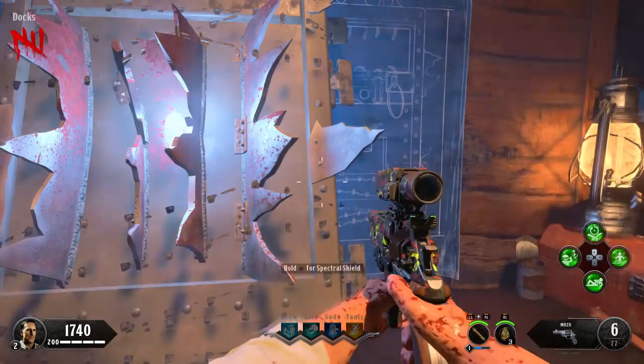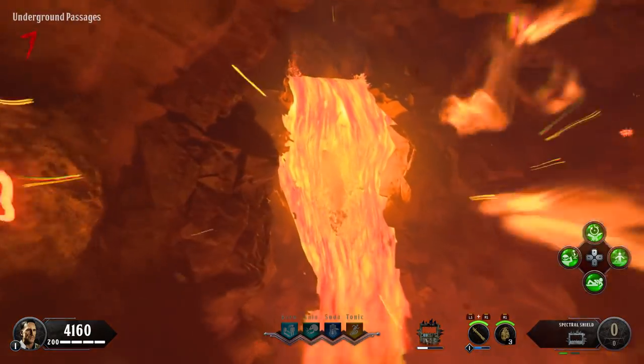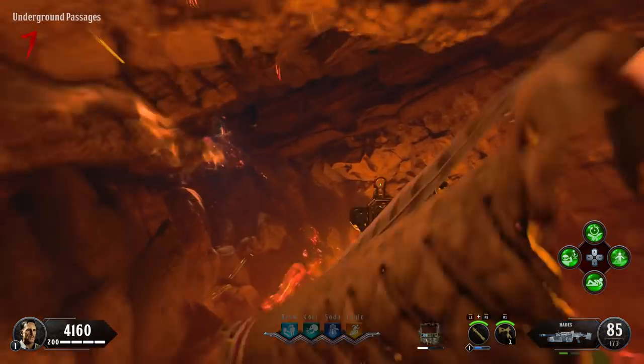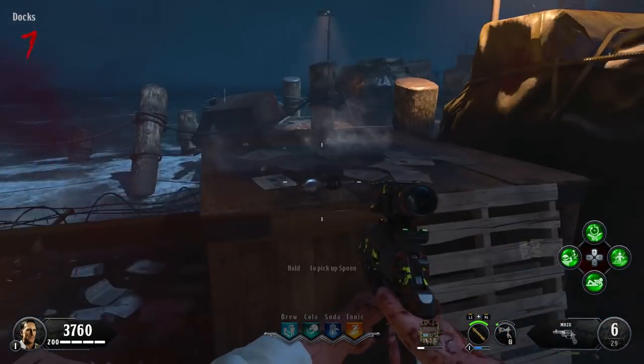The first thing you're going to need to do is build the shield. You're also going to need to pick up the Hell's Retriever — you do not have to upgrade it — and then you also need to get the spoon. So make sure you have all three: the shield, the spoon (which you can see right here), and the Hell's Retriever.